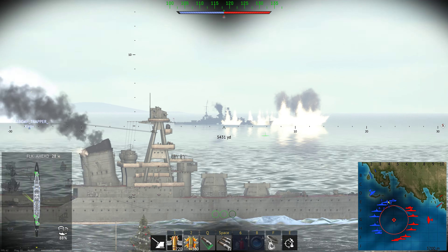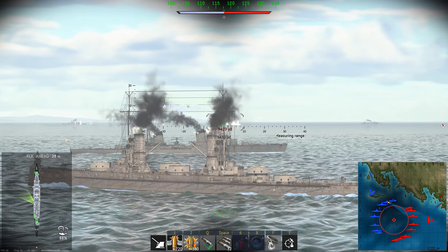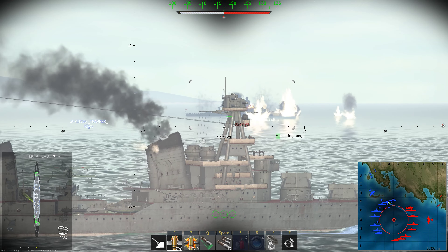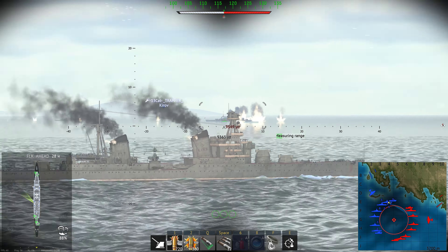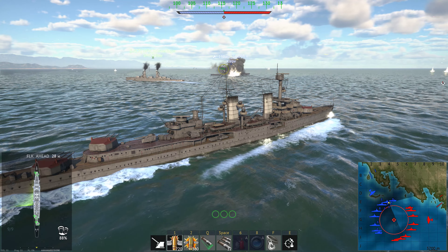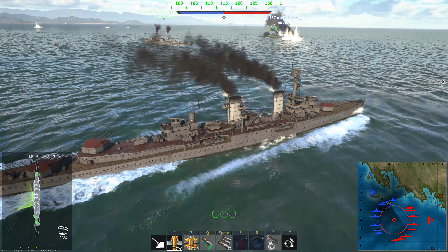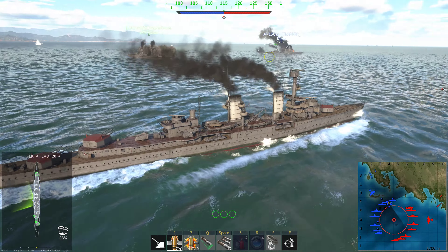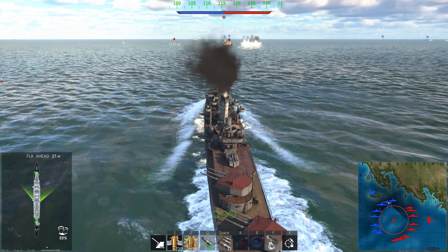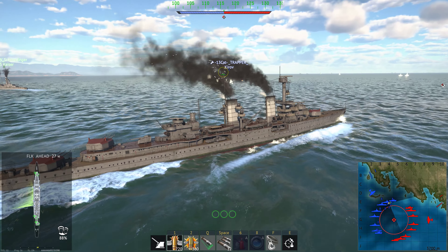I've had such a hard time making the wins for the Battle Pass task. I don't know if the bar bets for Scharnhorst have the same issue or not. Apparently I have hard times penetrating anywhere near the ammo. However, I should state that I have managed to torp them square amidships before, so that ridiculously over-armored section of their hull apparently isn't very deep.